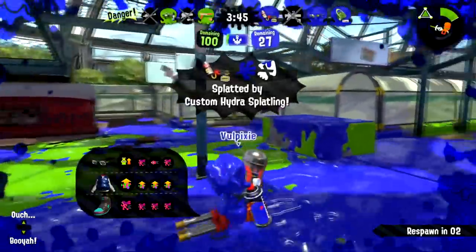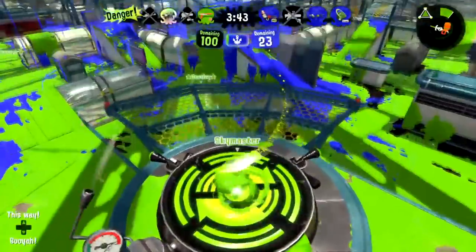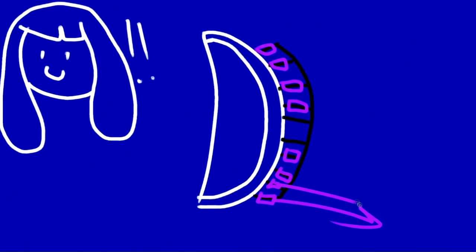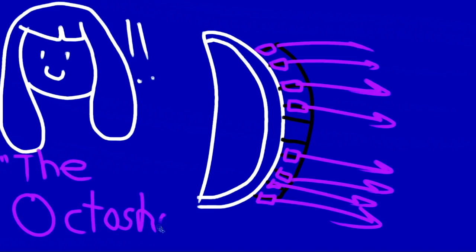The most exciting part of working with a prototype is imagining the ways that we can expand the weapon class. Could we get a single arrow in the future that shoots fast — but, you know, not like charger fast? I'm also all for the idea of having a bow that shoots eight arrows all at once towards the opponent. Do you think other cephalopods would be upset if we called it the Octoshot? I think they'd be fine about it.